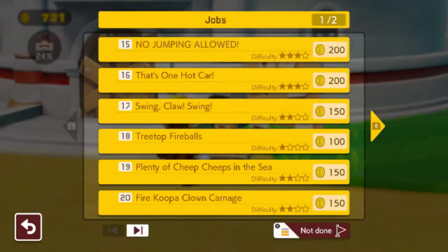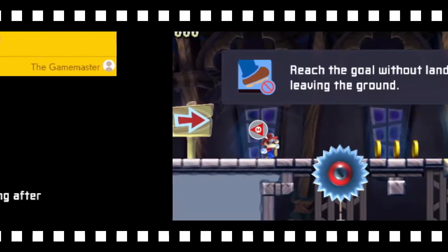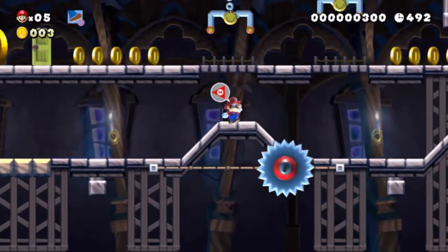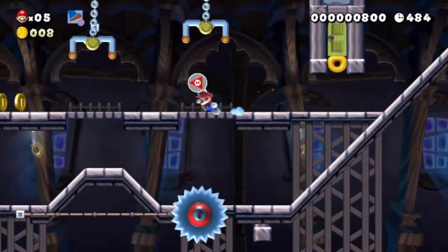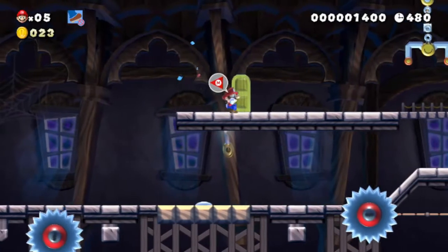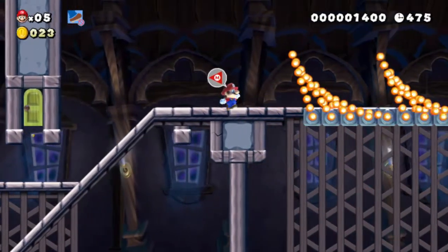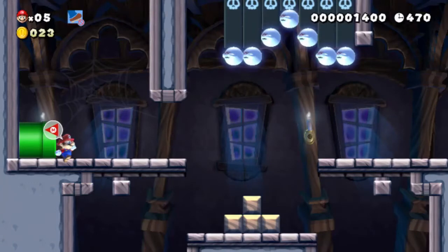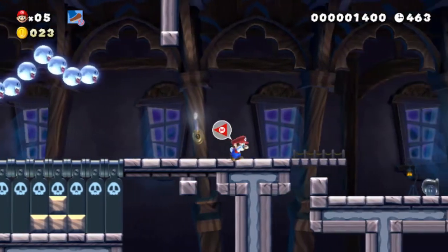One more level until our second floor is completed. 200 coins for this level — not a bad price. No jumping allowed. I see why they're giving you 200 coins. No jumping levels are really interesting in how you're going to beat them, because jumping is the main point of Mario usually. So it's definitely a little tricky because you're going to want to jump in a lot of spots. You definitely have to go a lot slower since you can't jump, and you're going to have to strategically think about how you're going to proceed. Like right here we made the boos drop all those cannons so we were able to move forward.